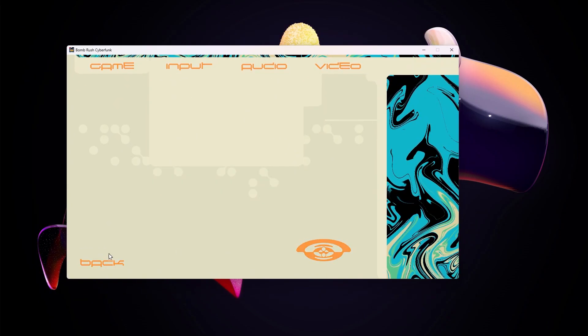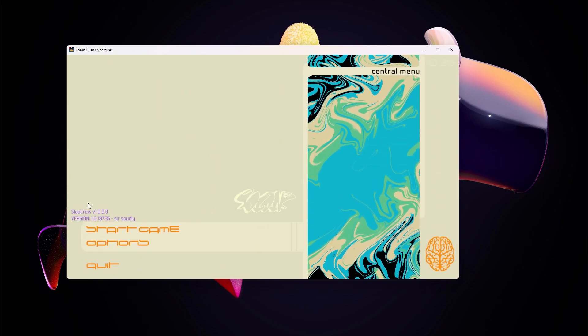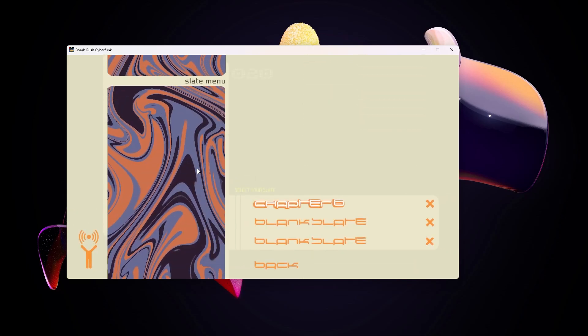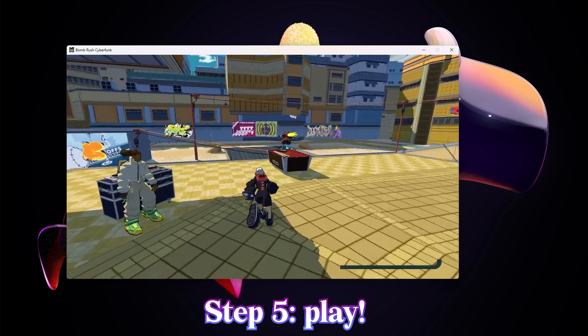If in the game, on the main menu, you have this — it should say Slop Crew, the version number, and your name. Then you'll be able to just start, go into whatever profile you have, and hopefully everyone should be running around.